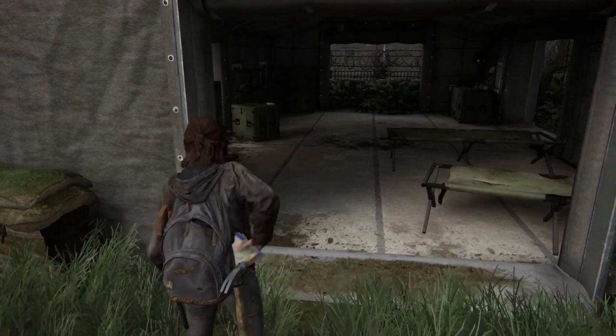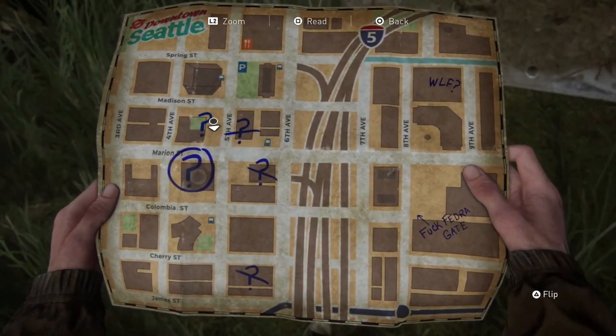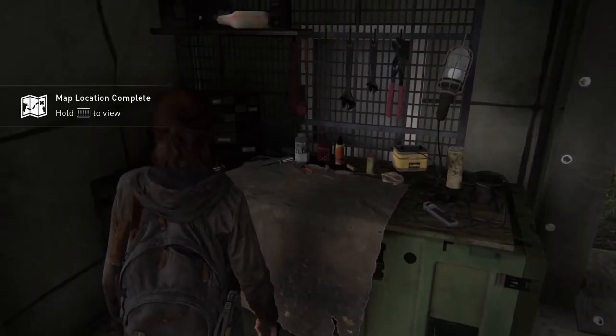You'll come up to a tent. Just note that question mark on the map to pinpoint the location. Head inside the tent and you'll find a workbench in the corner.